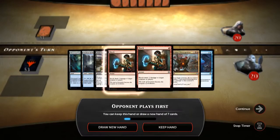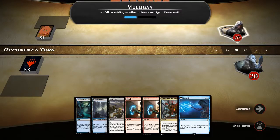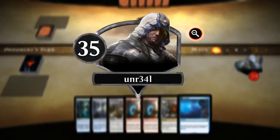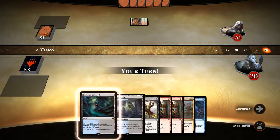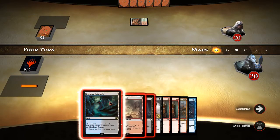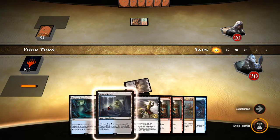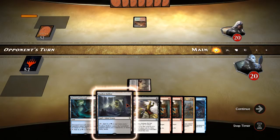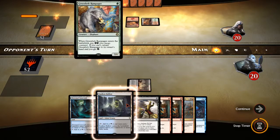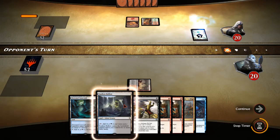Okay, here we go. Looks like we've got two land — I guess we'll go ahead and keep this. We're playing UNR 341. We'll go ahead and play this and see what he's got. If he's got creatures, we can go ahead and start shocking him and Fatal Pushing him. He's got the Elephant. He won't be able to play it this turn, so that gives us an extra turn to do stuff with.